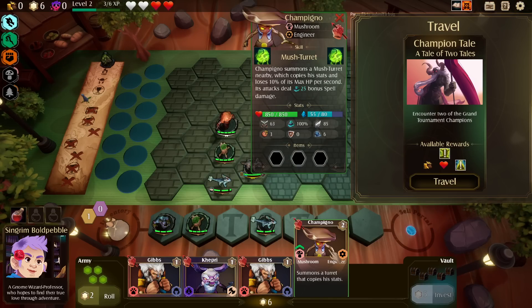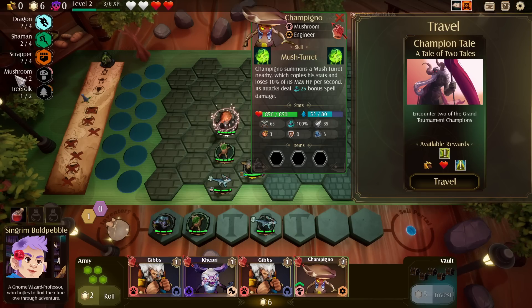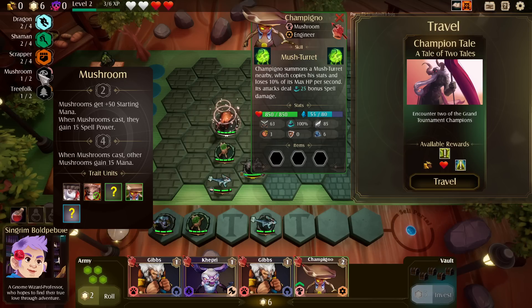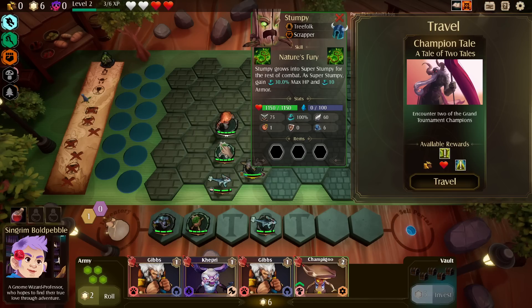Another Stumpy. There's also Champignal — summons a mush turret which copies his stats and loses 10% of its max HP per second, and its attacks deal bonus spell damage. What's the mushroom synergy? They gain 50 starting mana; when they cast, they gain 15 spell power. It ain't bad.